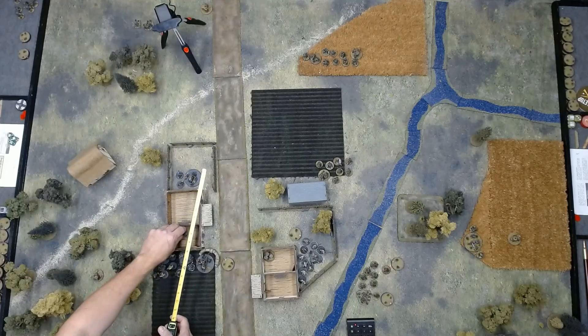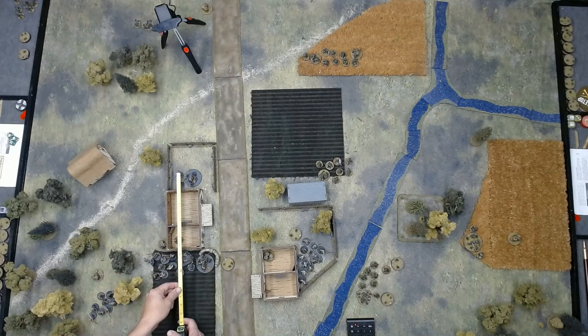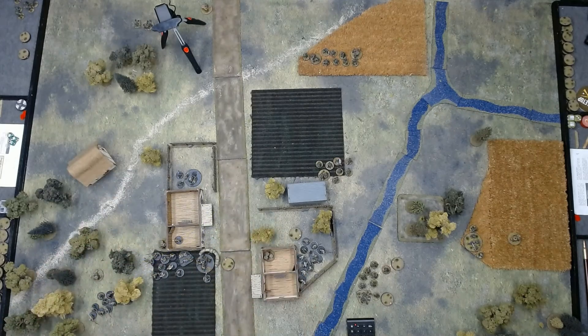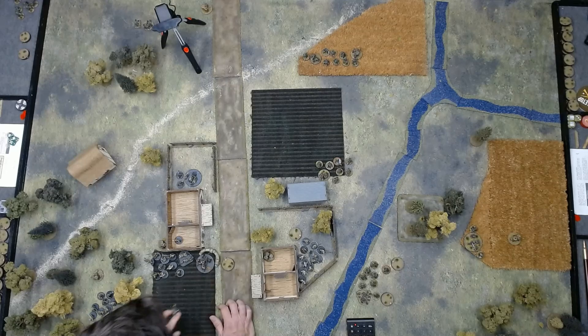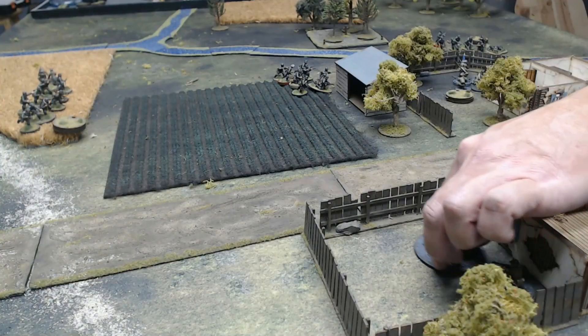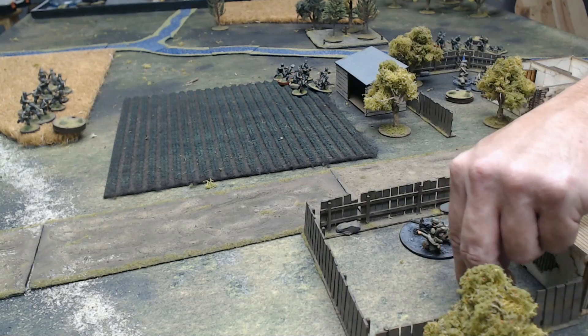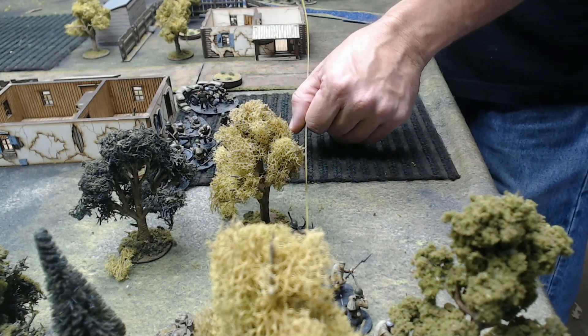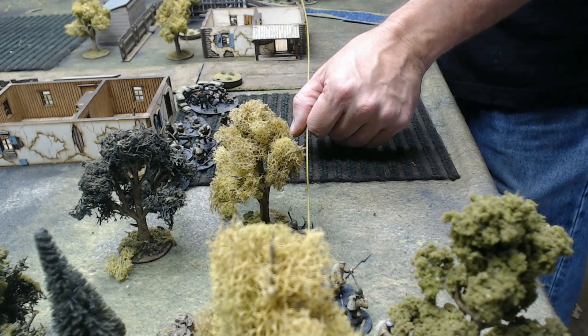The Soviets roll a double phase of five and two fours. With the four, the senior leader comes into the center house, within good command range of most of the Soviet platoon. He orders the gun to fire at first squad in the wheat field. However, the Germans use a chain of command dice to interrupt and fire first, causing one KIA and one shock. The gun is now down to three crew with two shock. The gun returns fire, causing one kill and one point of shock on first squad. He then orders the Maxim to redeploy up to the fence for a better field of view, and orders the squad in the woods to fire at second squad — with only the machine gun team visible — causing two kills and two points of shock.